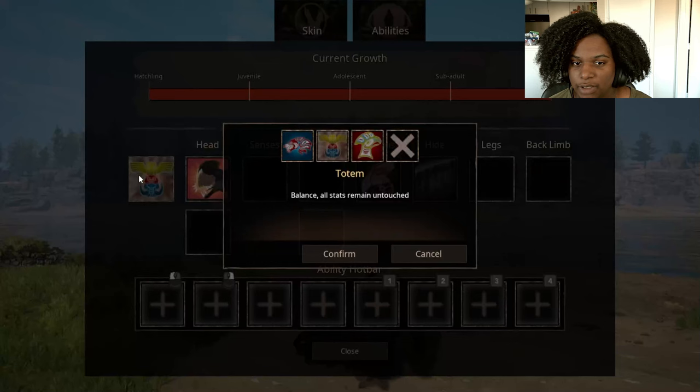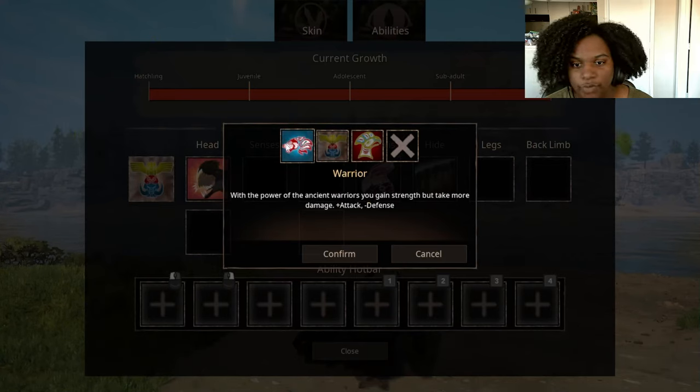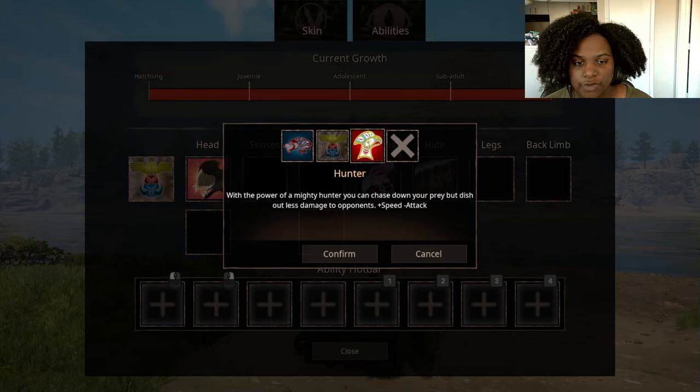Let's check out the abilities real quick — I think these are our senses. We have Balanced where all stats remain untouched. Warrior — with the power of the Ancient Warriors you gain strength but take more damage, plus attack minus defense. Then Hunter — with the power of the Mighty Hunter you can chase down your prey but dish out less damage to opponents, so plus speed minus attack.